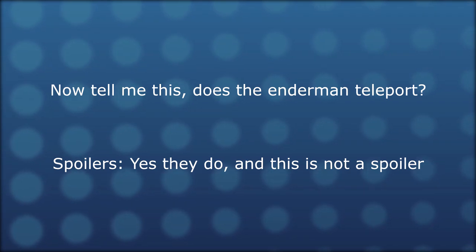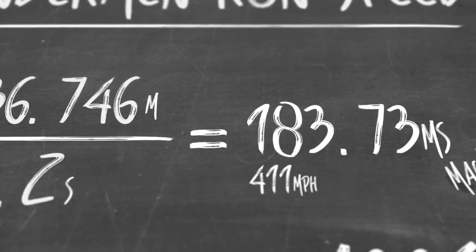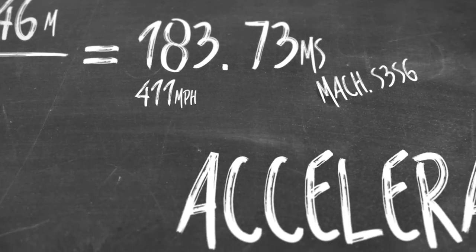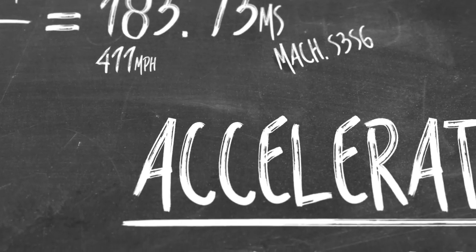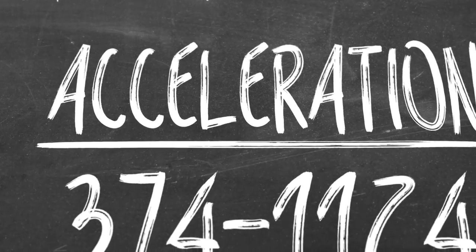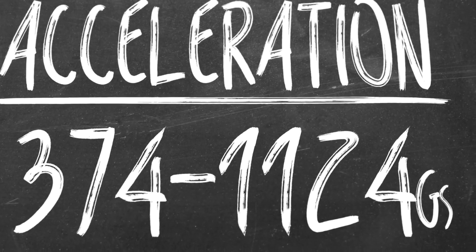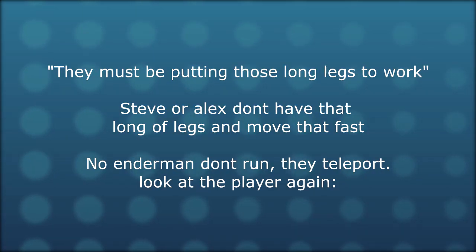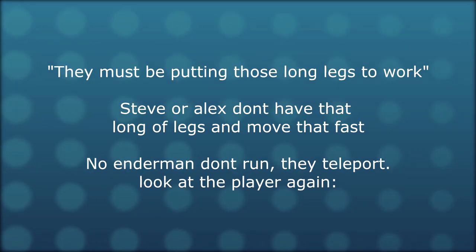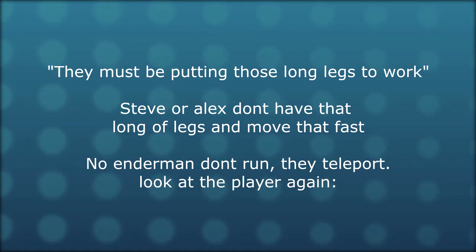We're doing the same thing that the Enderman was doing. So does the Enderman teleport? Yes, they do — and this isn't really a spoiler — they run obscenely fast, 36.75 meters in just one-fifth of a second, pulling anywhere from 300 to over 1,000 g-forces at speeds well over half the speed of sound. They are really putting those long legs to work. Well, Steve and Alex don't have legs that long, and they move that fast when teleported. No — Endermen don't run, they teleport.